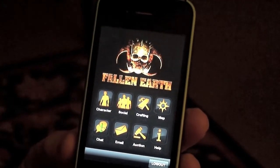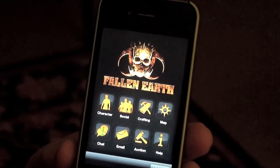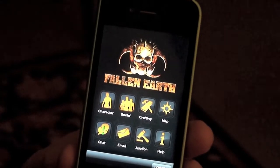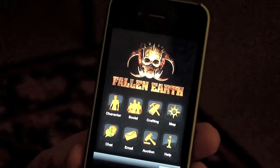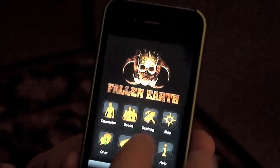Hey everyone, today we want to take a look at crafting from the Fallen Earth Mobile application. After you log into your mobile device, you'll come to the main menu here on the iPhone. You'll see eight icons, one of them being the crafting icon, and that's what we'll look at today.